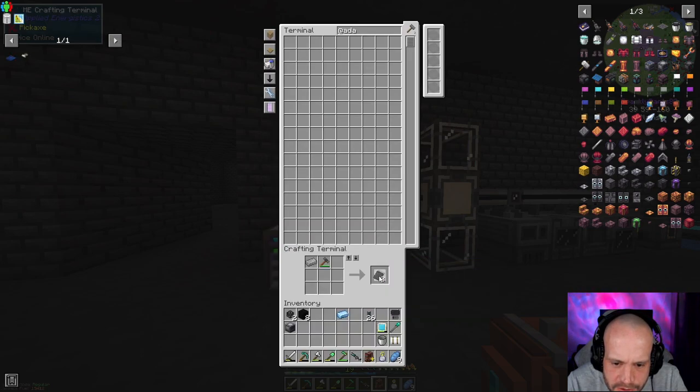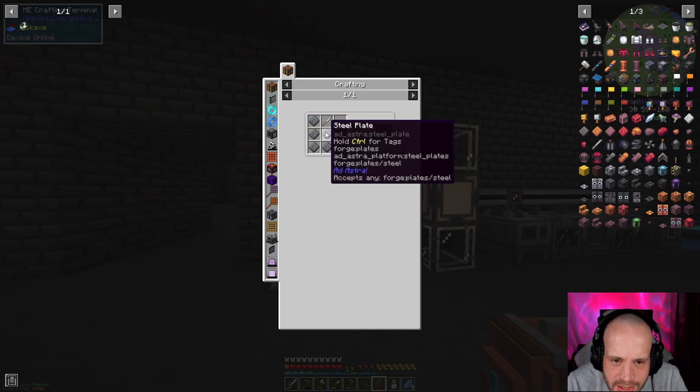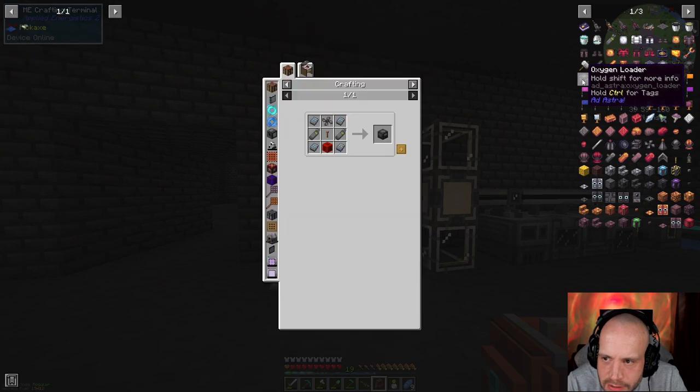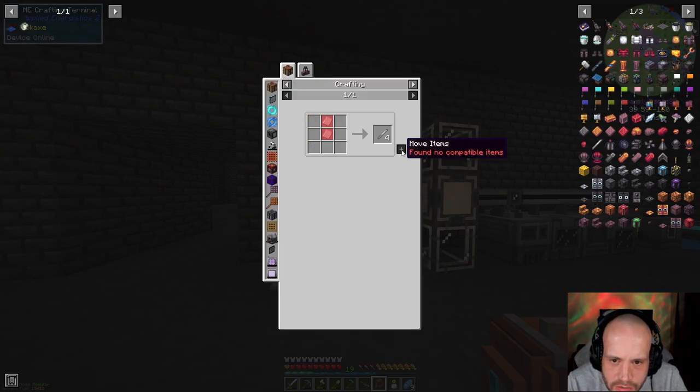We want to do this — one, two, three, four. That's fine. We need an oxygen tank. We're going to make the Ad Astra ones — one through ten. We want two of them.